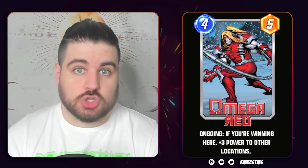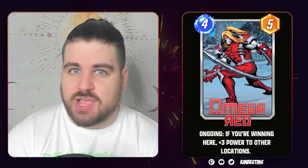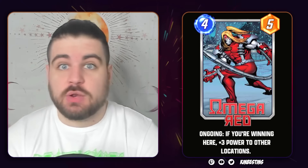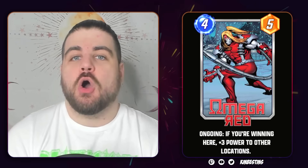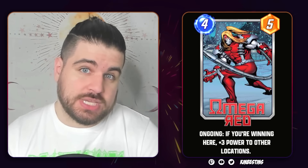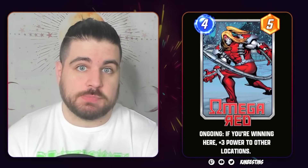Obviously, it's sucked dramatically for an extremely long time. This is a card that was a joke even in the beta. I remember there was a streamer named Talkwin who was like, 'I finally made a good Omega Red deck,' and we laughed at him, and we were right, because it wasn't very good. Omega Red now is a legitimate — it's kind of a 4-11, which means it's kind of a 3-11 with Zabu, and that is the range that a 4-drop has to be to be playable.